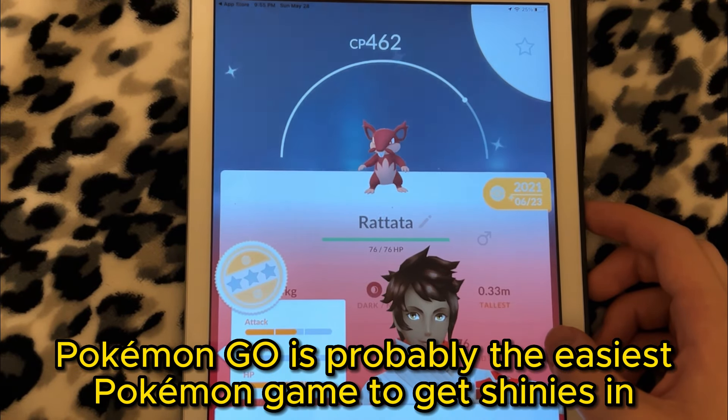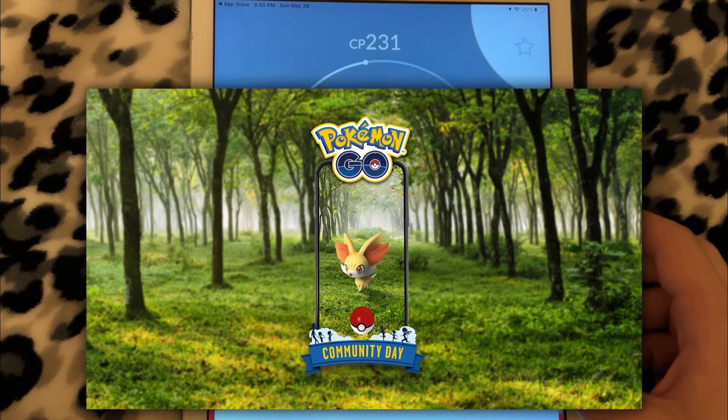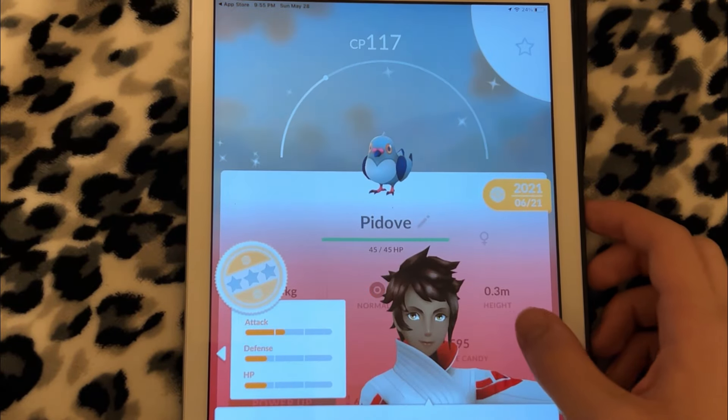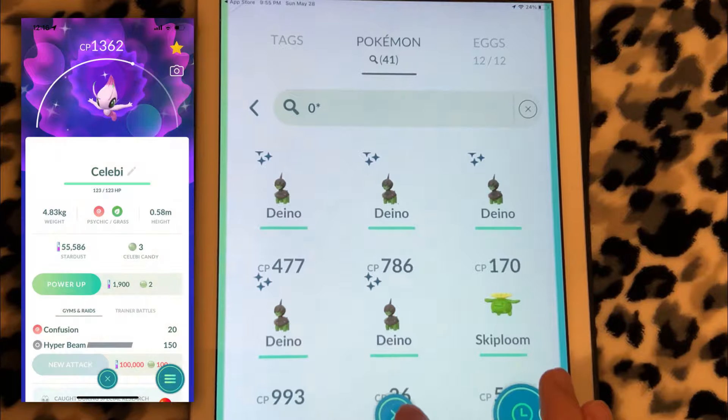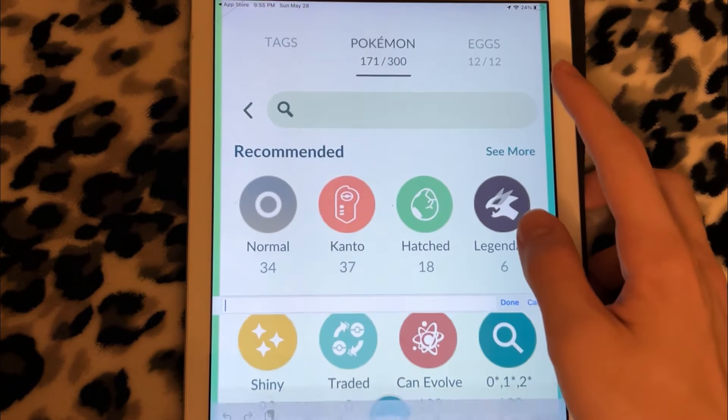Pokemon Go is probably the easiest Pokemon game to get Shinies in, with events like Community Day happening every month. They also have limited time research events where you can get a Pokemon like Shiny Celebi, so I can imagine a lot of you watching have Shinies and Legendaries in this game.